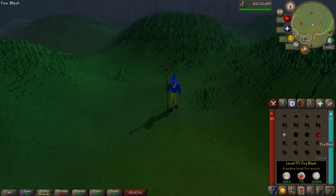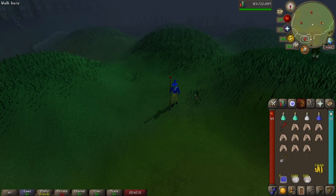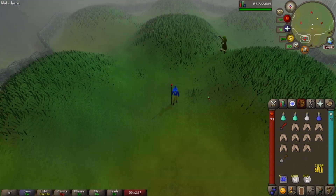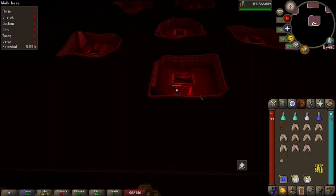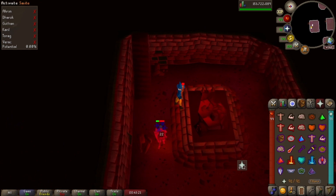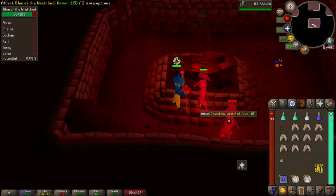We've set our mystic fire staff to auto-cast fire blast so we can use that throughout. You may notice I only have two combat styles. Ahrim is weak to range or melee — I prefer to just melee him because it makes life a whole lot easier. We're going to dig into this bottom-left hill here. I do like to start with Dharok. There are some other people fighting Dharok in here and I have them hidden, so that's a little funny. We'll throw on Protect from Melee and just cast fire blast on him until he dies.